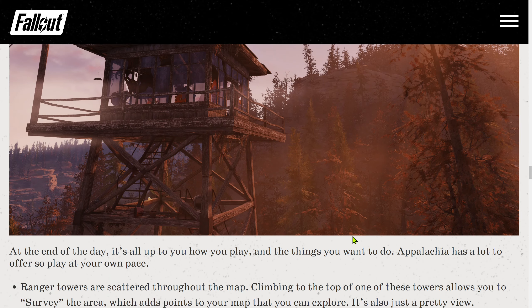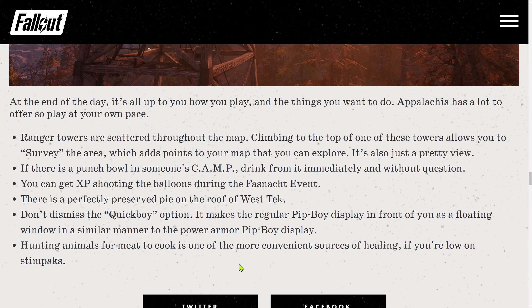Food for thought — is that another tip or a summary? At the end of the day, it's all up to you how you play and the things you want to do. Appalachia has a lot to offer, so play at your own pace. Ranger towers are scattered throughout the map — climbing to the top allows you to survey the area, which adds points to your map that you can explore. It's also just a pretty view. If there's a punch bowl in someone's camp, drink from it immediately and without question. You can get experience shooting balloons during the Fastnacht event. There's a perfectly preserved pie on the roof of West Tek. Don't dismiss the Quick Boy option — it makes the regular Pip-Boy display in front of you as a floating window. Hunting animals for meat to cook is one of the more convenient sources of healing if you are low on stimpacks.